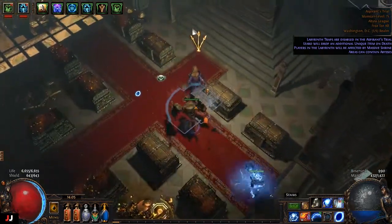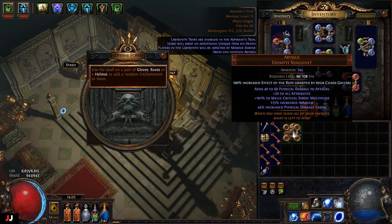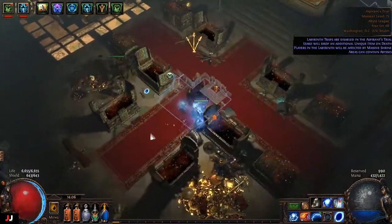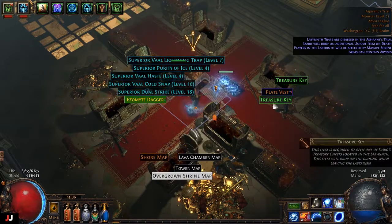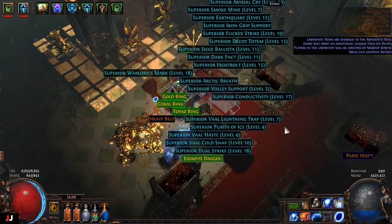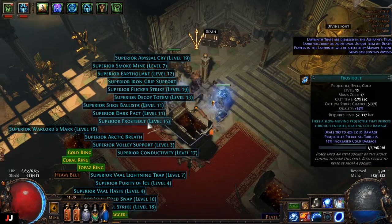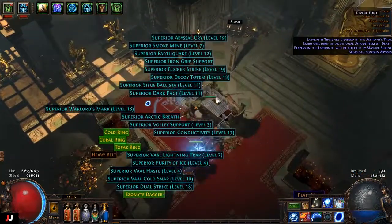All righty, we got six keys again. Let's go on buffs — give me something good. We got maps. Let's see what we got — two keys so far, this lab's a turd. 16 percenters, they're all crap. 14% flicker — not really worth it. Yeah, that lap was kind of a bust.